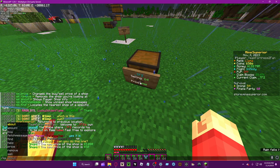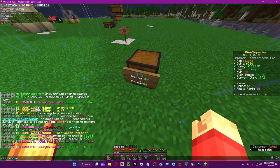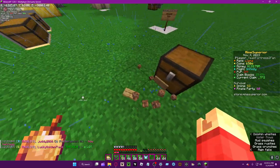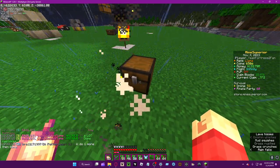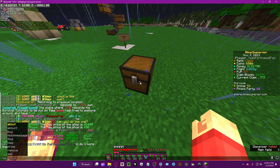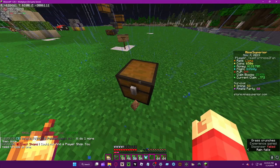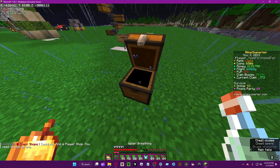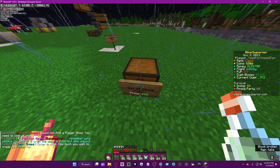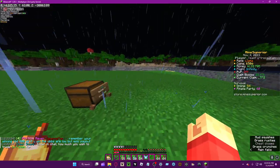If you want to remove the QS chest shop, just type the remove command and tada — it's gone. You'll still need to redo the setup: type 'QS sell', enter 50 again, and pick the item — and you're set.